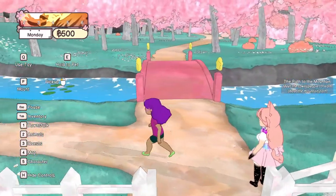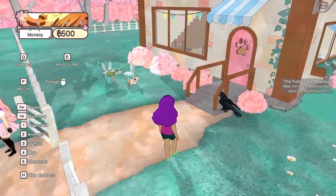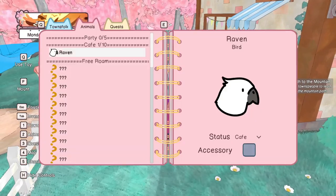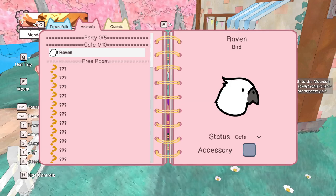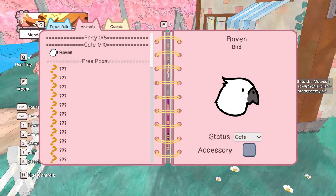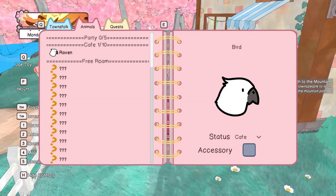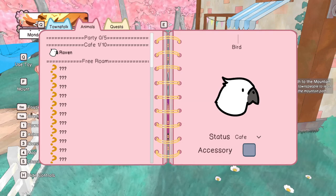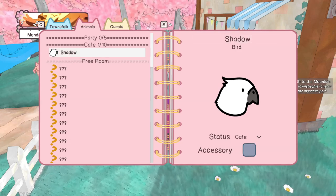We kind of got started a little bit, guys. We're going to have to go and explore and meet some other people, find some more animals. Before we end this for today, I wanted to check — now we have one raven at the cafe. If you left click we can go over there and give it a name.